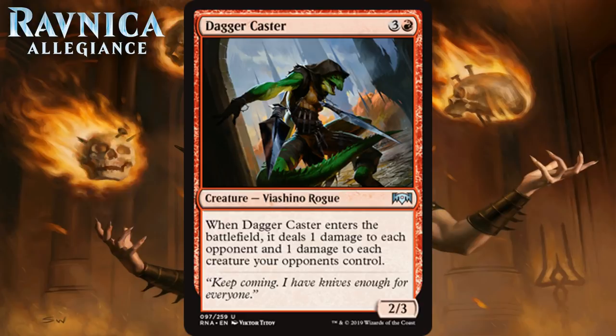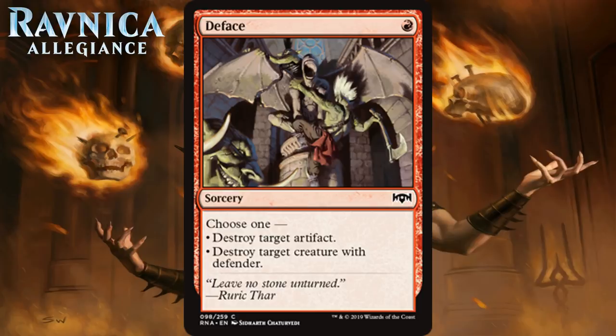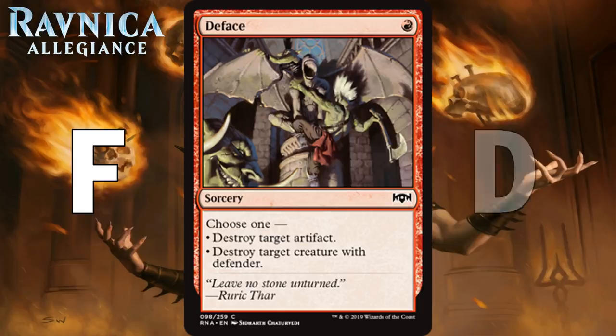Next up we have Deface, which for one red mana is a common sorcery. Choose one: destroy target artifact, or destroy target creature with defender. This is a sideboard card and not a very good one. There aren't enough artifacts or creatures with defender in this format that are actually relevant for this to get sided in very often. It's an F in your main board, and like a D in your sideboard — one of those cards you think is a sideboard card, but then you play the format and never actually put it in your deck.